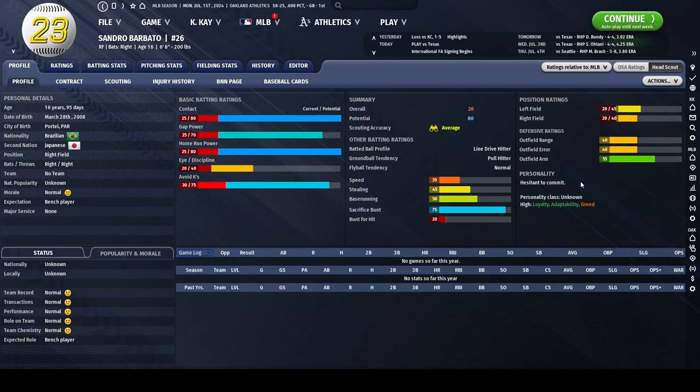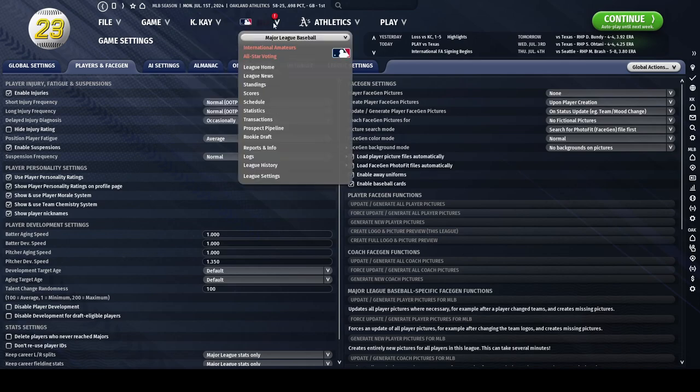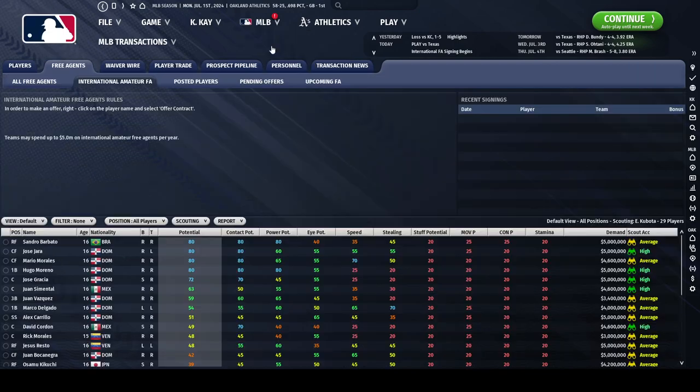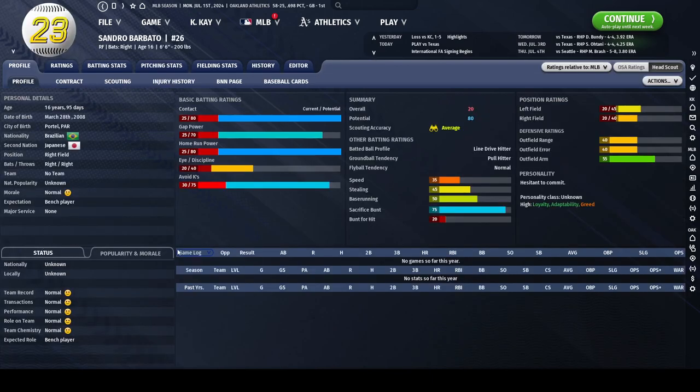If you watched my first video of this tutorial series, you'll see that in the game settings I like to go into players and face gen and enable 'show player personality ratings on the profile page.' The reason I do this is because I believe that nowadays organizations are very careful with who they bring into their systems and their ball clubs. They have a better idea not only of the capabilities of the player, but also who they are as a person. So if I want to sign a player, I want to know what type of personality I'm getting. This is really helpful in OOTP because their personality goes a long way in how likely they are to reach their potential.